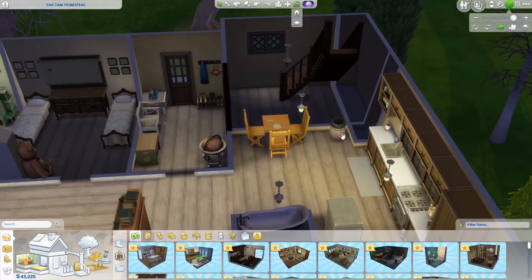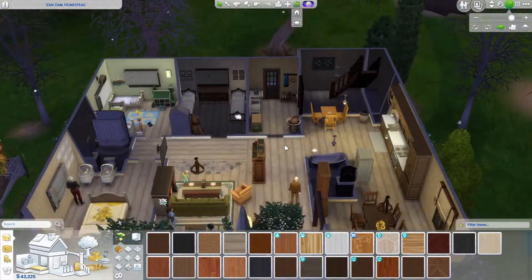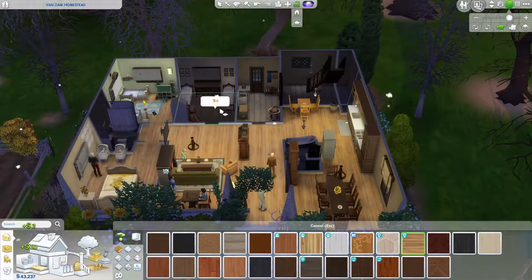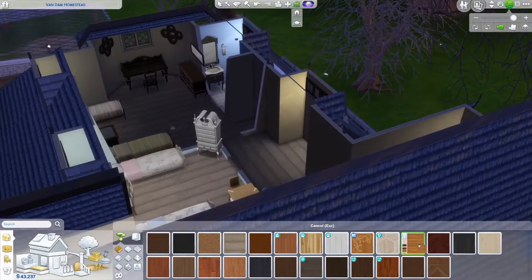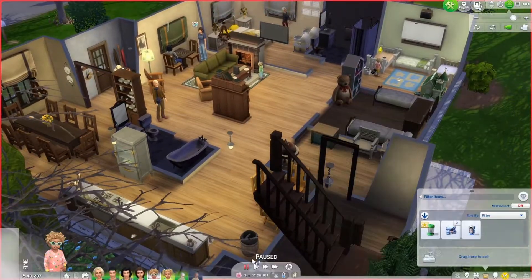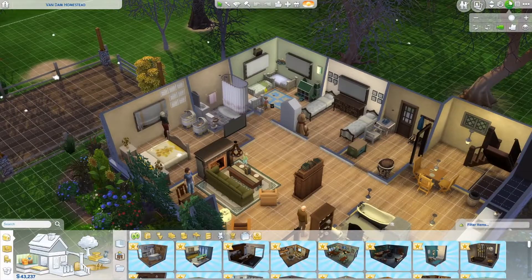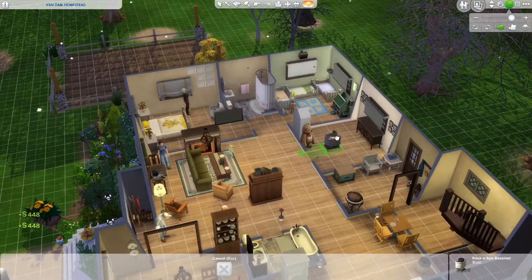This little nook — it was actually such a shame because the original person who did this build had put in this adorable butler's pantry, but because of the way the half wall thing works, you could just never see it. So I did have to get rid of all of that. Now I'm updating the floorboards to a more modern style — I love this one from Eco Lifestyle. In fact, I love almost everything from Eco Lifestyle. It's a gorgeous pack.